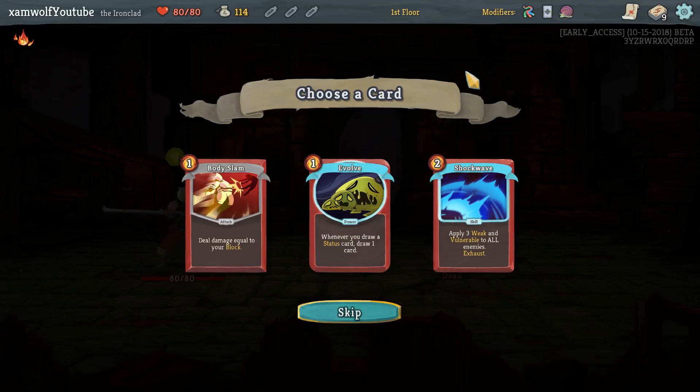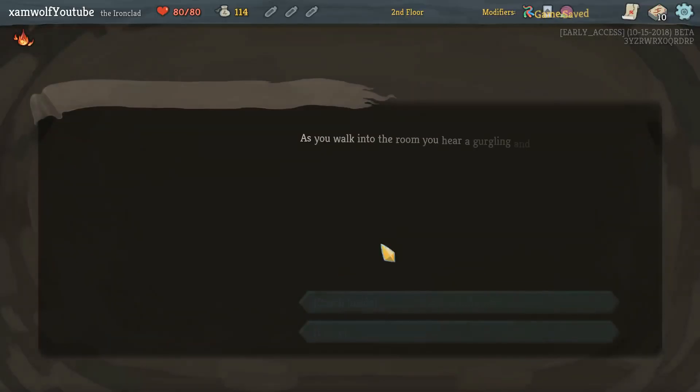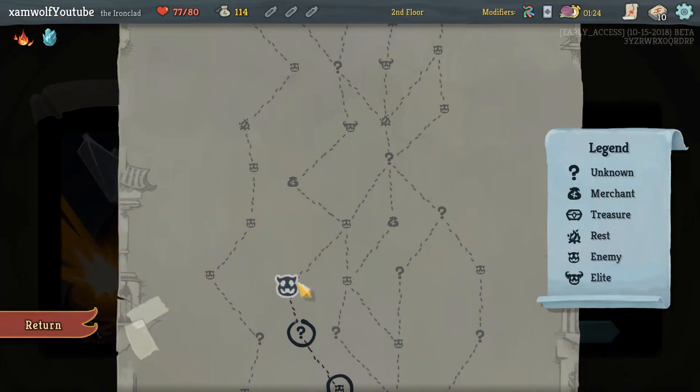No colorless card, that's unfortunate. There are many cards that could happen here. Evolve is amazing if we fight against the Shapes as a first floor elite. I'm not sure if we can get a deck going where we put status cards in ourselves — it can work, probably a bit too hard to get there. Body Slam together with strong blocks, if we can upgrade it fast, is really good. Shockwave is also a fight-winning card — that's why I take it. The power is immediately upgraded, that's nice.